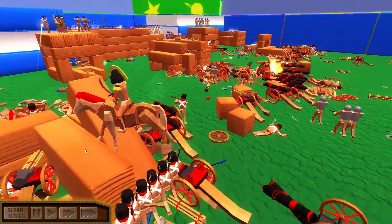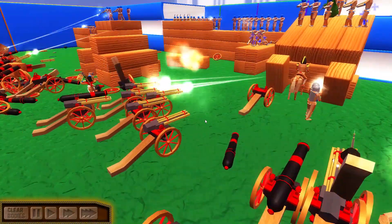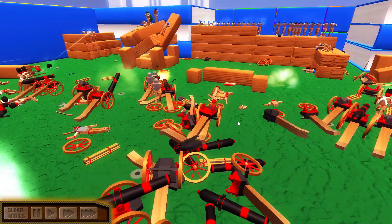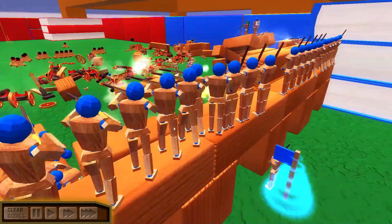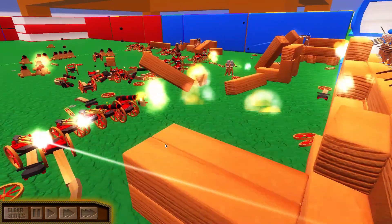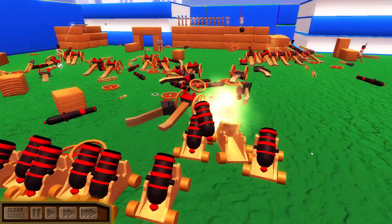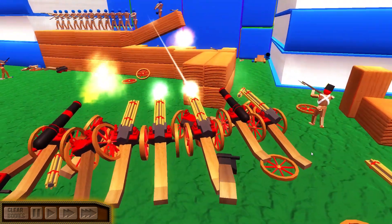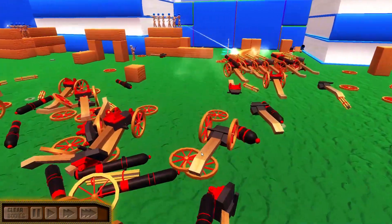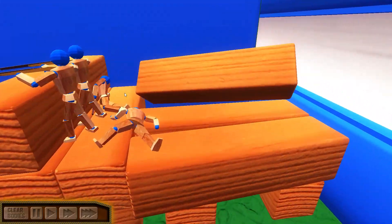The reds don't get reinforcements, so it's really up to them to win this thing. Clearing bodies again to keep the lag away — it's way more fun to watch these battles with good FPS. The reds are toppling more fortifications, but unlike the previous battles with reinforcements, they've just got to make do with what they've got. Look at these mortars lobbing shot after shot at the blue defenders — very helpful. Gatling guns rolling up and firing away. Not a lot of infantry, but a lot of heavy weapons on the field for the reds.